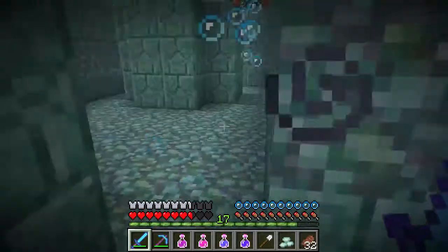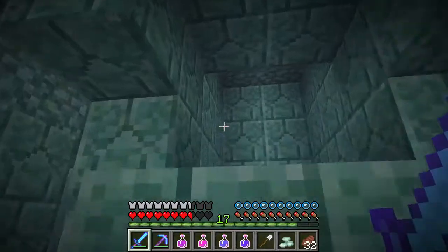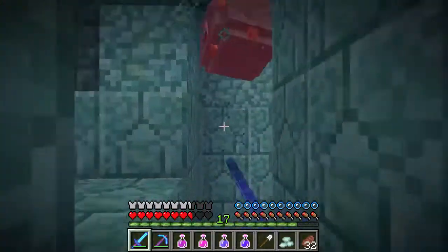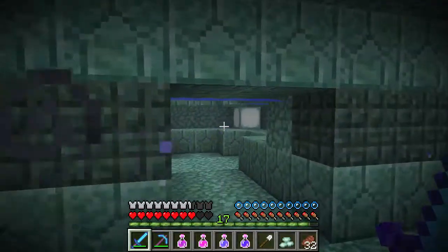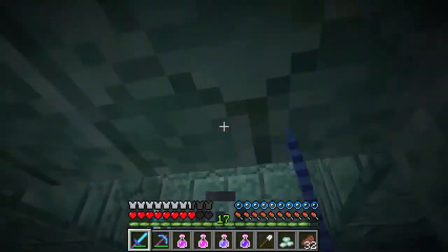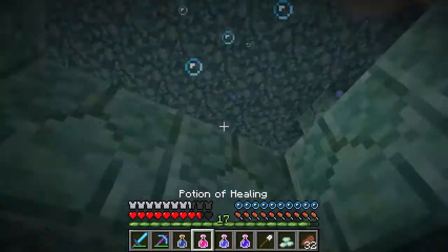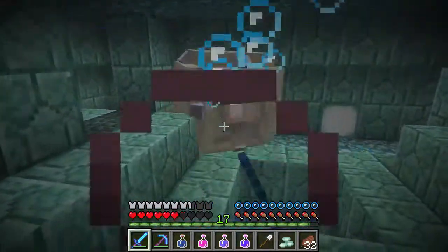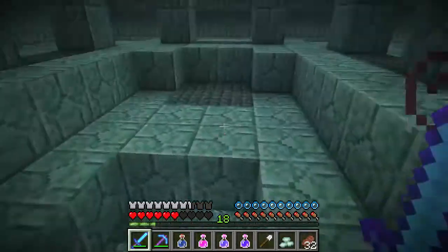There are still a ton of guys here. That's the gold room but that's not where we need to be. There's a boss — let's get our strength potion and go ahead and fight him. There he is. We got him and got his drops.